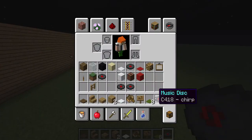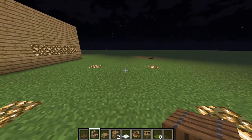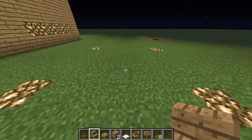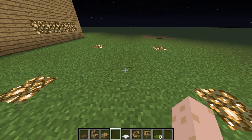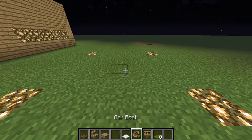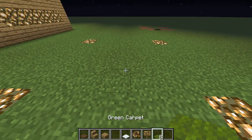These will be the items you need: any un-see-through trapdoor, any type of wooden stair — you don't need slabs. You need snow, any type of boat, any type of sign, and any type of carpet.